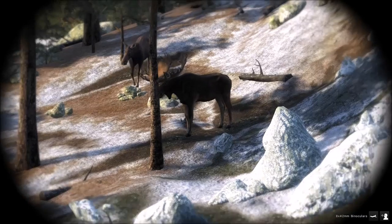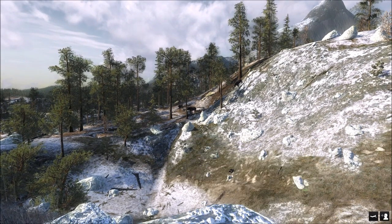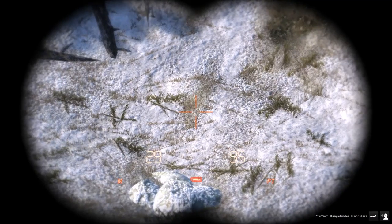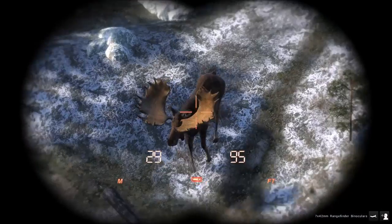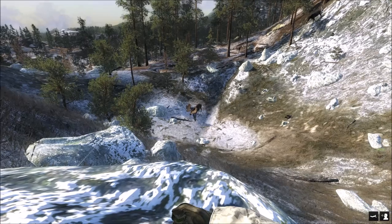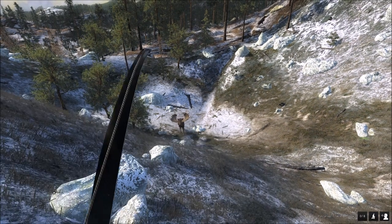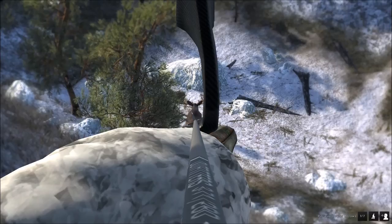Alright guys, here he comes. He's definitely going to take his time too, apparently. Now we want to get a range — we get a rough estimate. When he gets to right there he's going to be 30 meters, so we might try for a 30 meter shot on him. He's 35 meters away guys. That's a pretty good angle, we could definitely hit vitals from that angle. He's definitely about 20 meters away. This is not good. We're going to have to try. He's turning perfect.